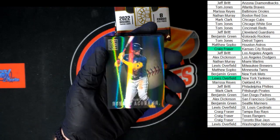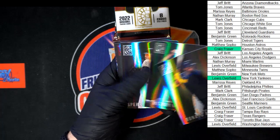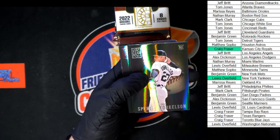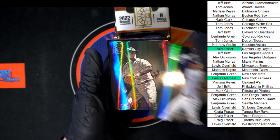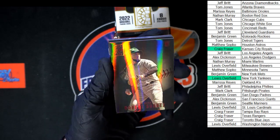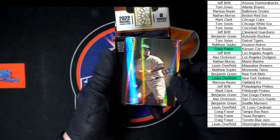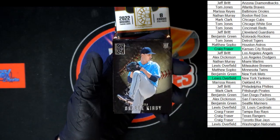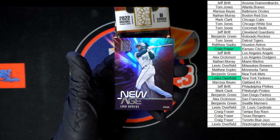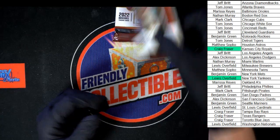Acuna Jr. Cortez. Torkelson. Quan for Cleveland. Suarez for San Diego. That is a sharp red right there — that's got some extra shine on that one. We got Kirby for Seattle. Marte going to Arizona. And Luis Robert New Age for Chicago.